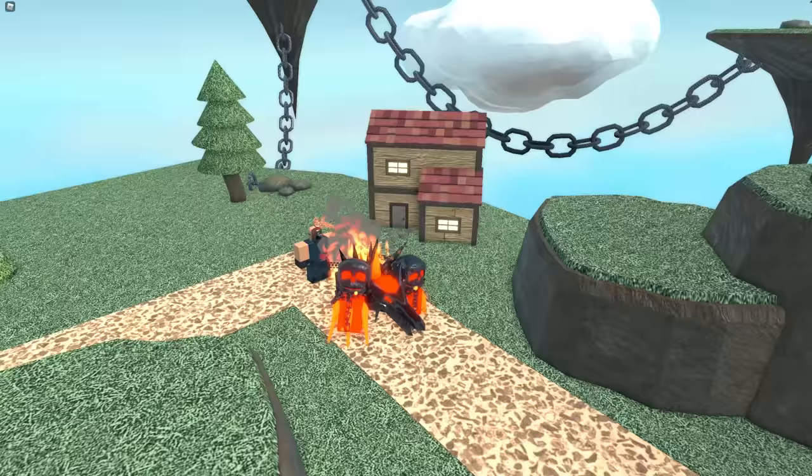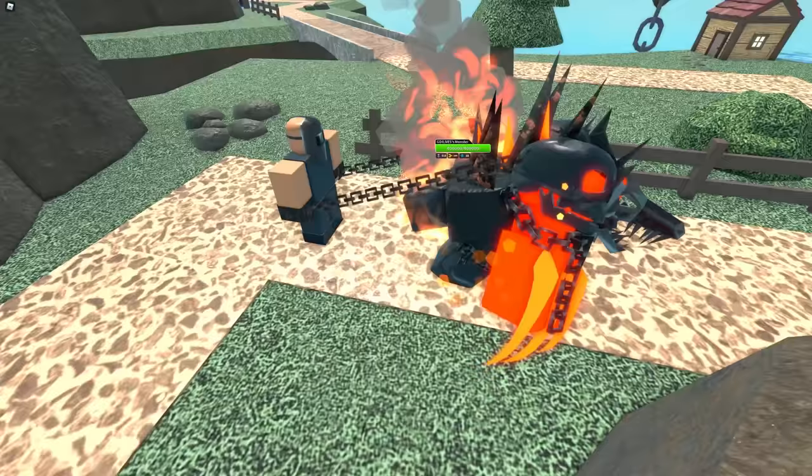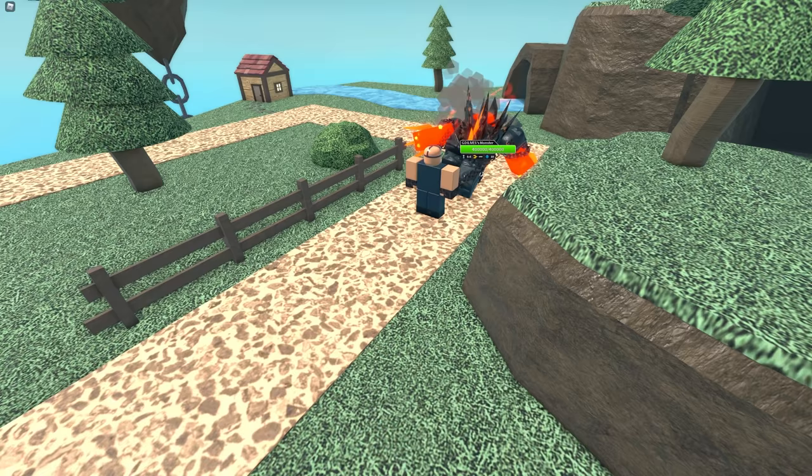He has these giant claws — he's like this dragon-like creature. And there's a tower, I assume, controlling him. The way he just got whipped. There are also chains on him as well, as if someone is controlling him. And look at that damage — that's like 1,000 damage per claw attack.